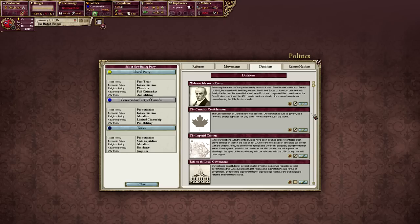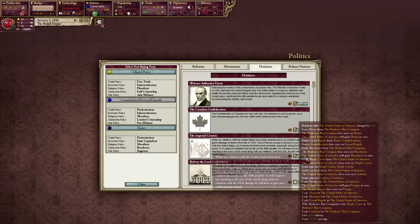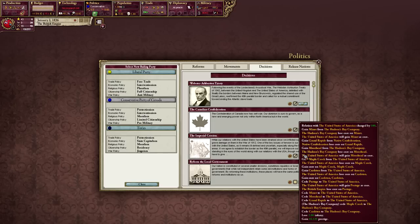The Canadian Confederation has self-rule. A dominion is ours to govern as a new and emerging power, not only in North America but the world. Northern Quebec — Quebec gains all as a core. I don't know why I would do that. Imperial secession: while our relations with the US have been strained since we inflicted grave damage in the War of 1812, one of the key issues of tension is our border with the US, as it remains ill-defined and uncertain, especially on the frontiers. If we agree to establish the border as the 49th parallel, we will improve our standing in the eyes of the world along with our relations with the US — but we'd have to give up land, so no, I'm not going to do that.